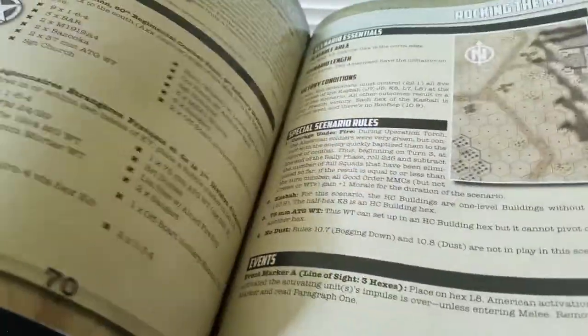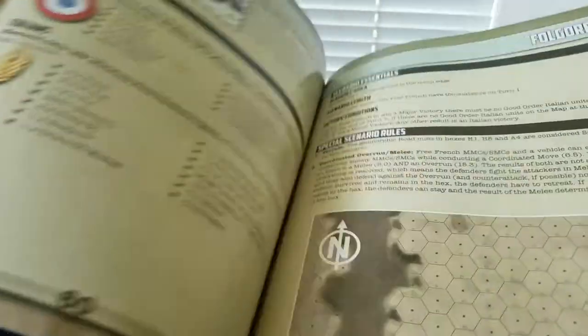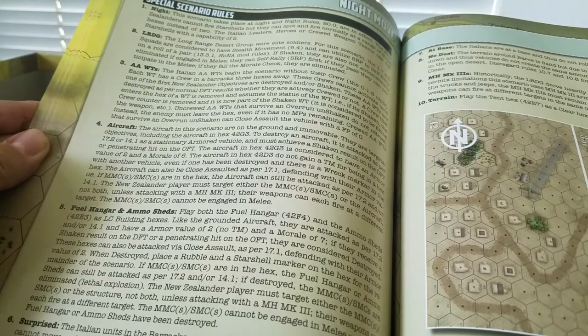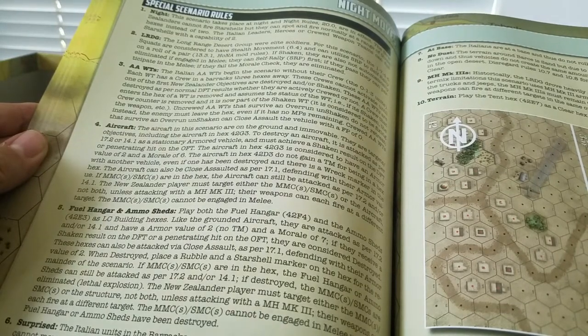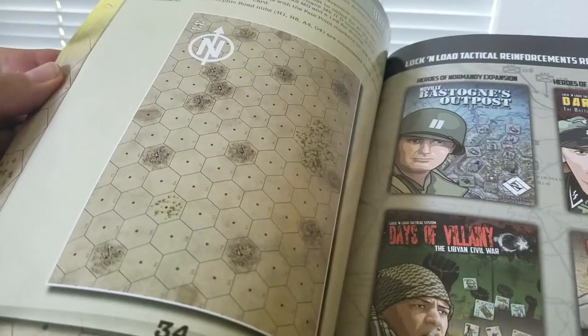It says 'do not read' - so don't read that section until you play it. There looks like there might be a bunch of scenarios here. This one has a lot of special rules: night, the Long Range Desert Group, AA weapons, teams, aircraft, fuel hangars and ammo sheds. So this looks like it might be some sort of night-based scenario - probably a raid of some sort. That's pretty cool. You're going to get a real feel, and there are big three-map scenarios as well. Very groovy - it's got me excited.